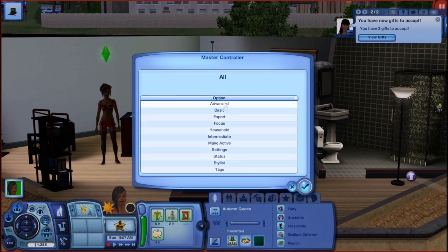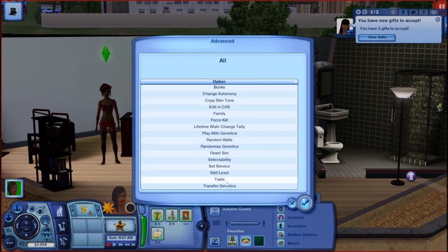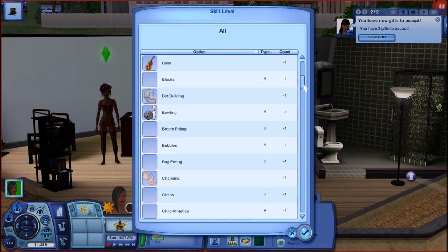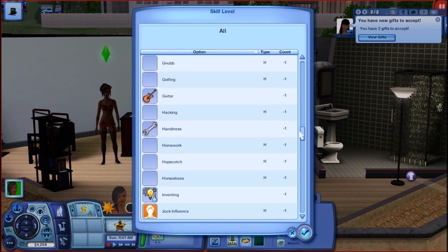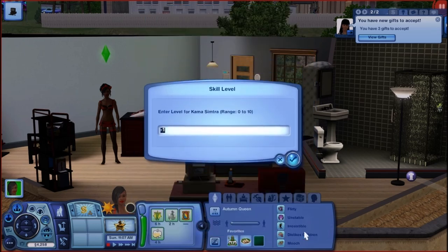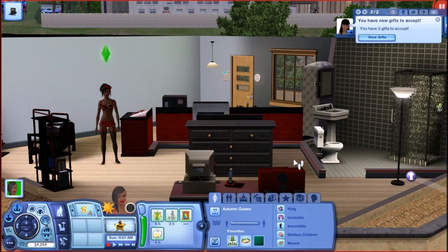I'm in Master Controller because I want to speed things up. In my other video I showed you how to advance your sim's skill level using the Master Controller and the Book of Talents. But the Book of Talents does not have any store content, custom, or sim-made skills. Since Kama Simtra is a sim-made skill, it doesn't show up in the Book of Talents, but it does show up in Master Controller. So I'm going to use Master Controller to get her to gain that first skill level needed to register.